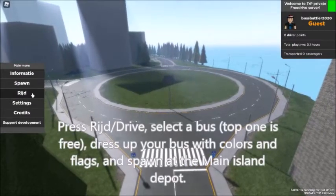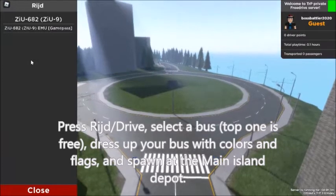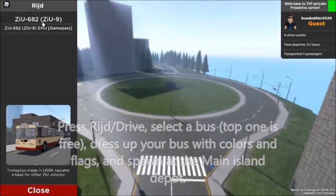Press Ride slash Drive, select a bus — the top one is free. Dress up your bus with colors and flags, and spawn at the main island depot.